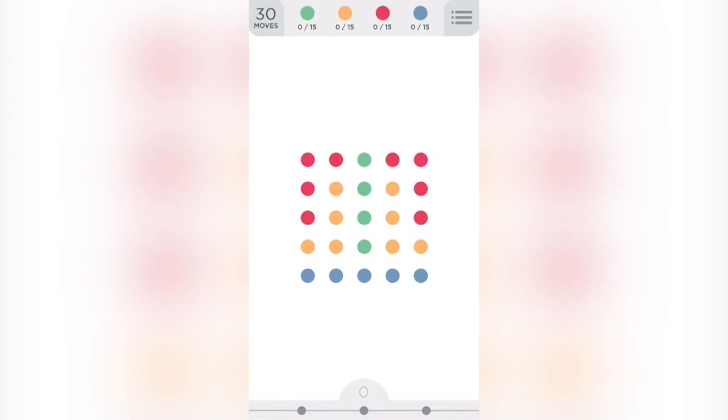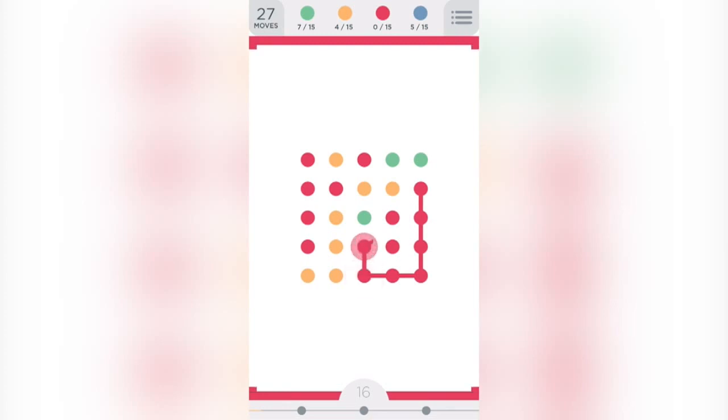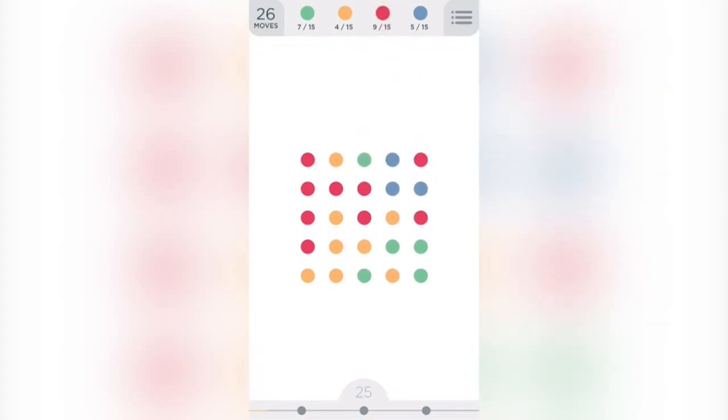We're going to take a closer look at this. First of all, we're going to connect the blues, then the greens. There you go. Which ones are we going to connect this time? I feel like we should go with these yellow ones. There you go, just like that. And now we're going to connect these red ones here. That's how you do it. This is a much better level — we're doing way better already.